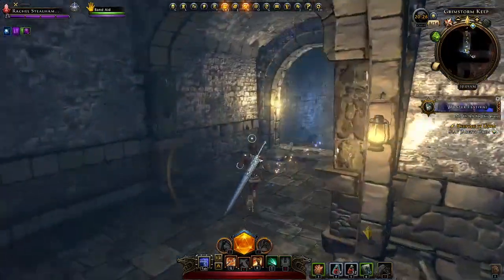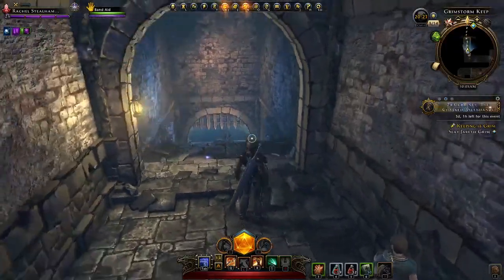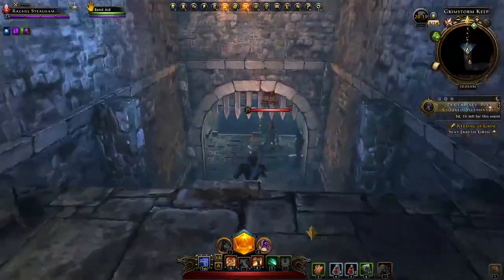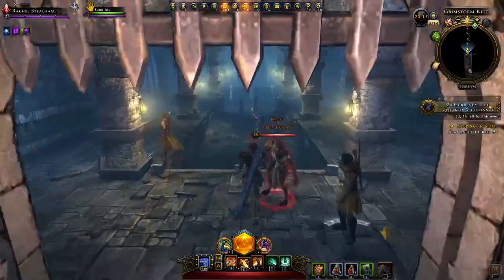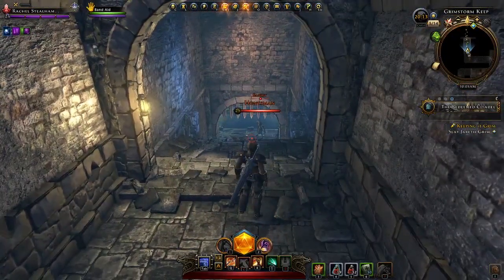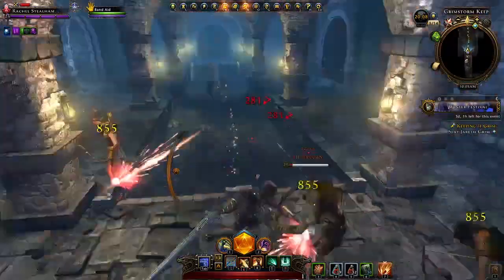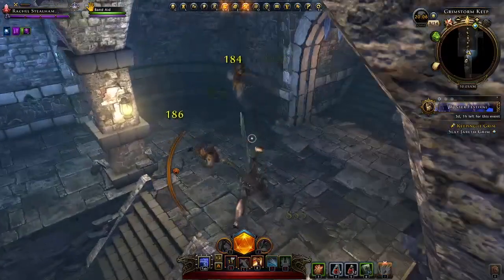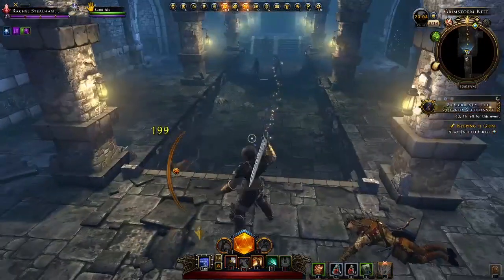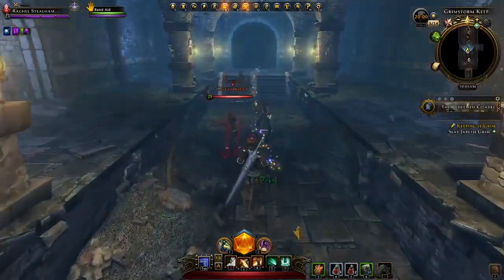Down this hallway — I haven't seen any traps yet. Man, this rubber banding could get us killed, we've got to be really careful. We're rubber banding — let's try it again. That's why I didn't swing before, because I could tell it was going to rubber band us back.